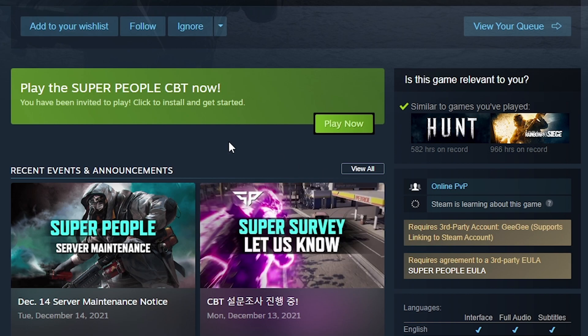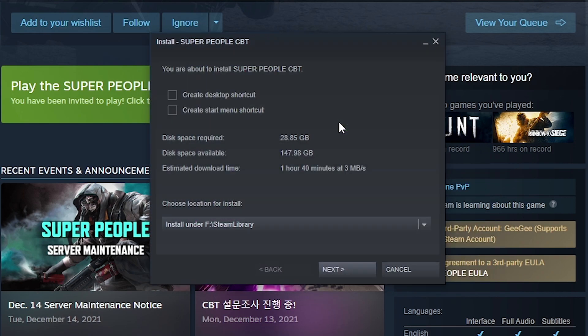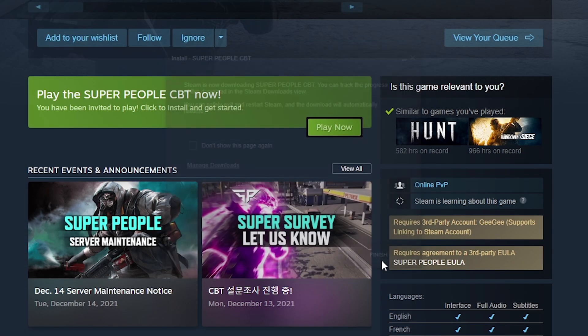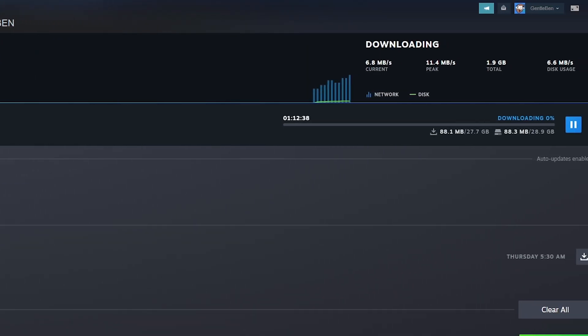From here, you can directly click on the Play Now button to initiate the download, then install of the Super People early access. You'll click Finish and check your downloads, where you can watch the less than 30 gig download.